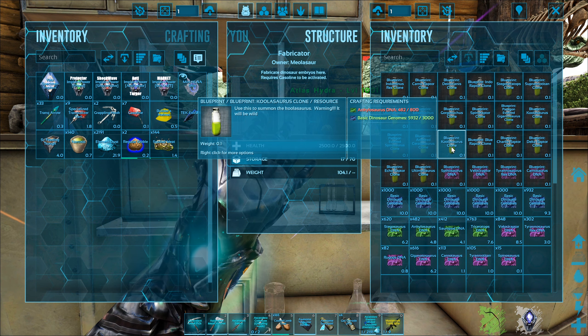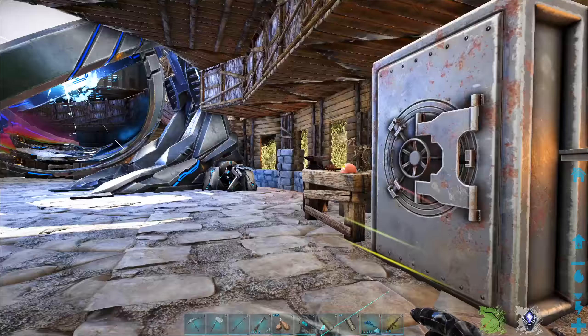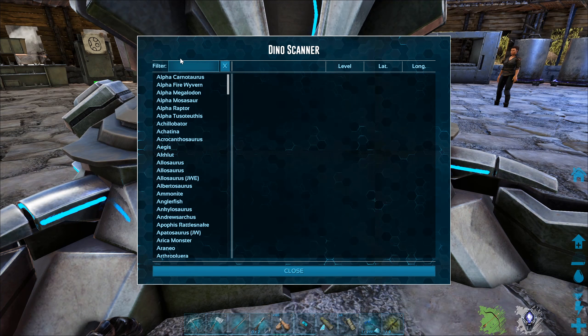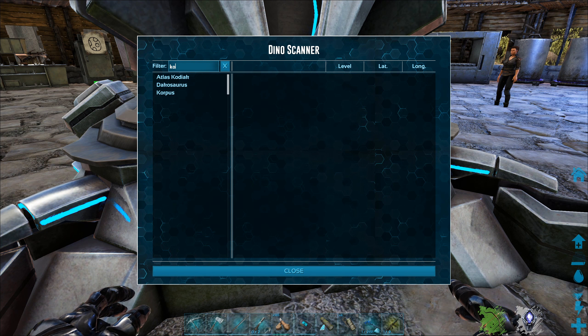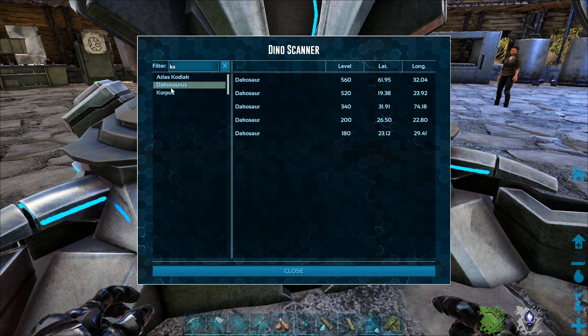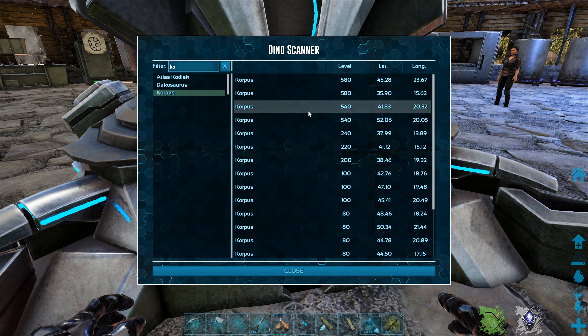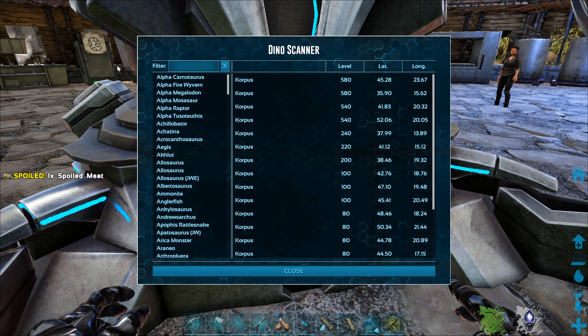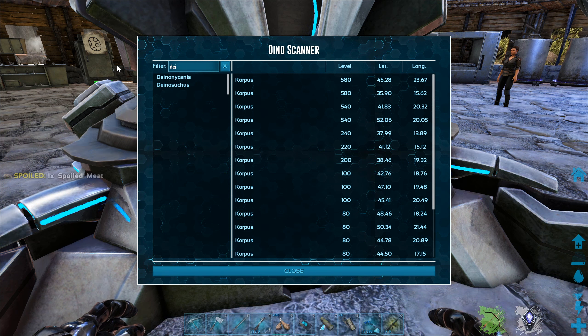Then you've got the Coolosaurus. I actually have no idea what the Coolosaurus is. There are two different recipes for it — one involves T-Rex DNA and the other involves Ankylo DNA. I think I want to go and try this one out. The Coolosaurus sounds pretty darn cool, if you ask me, and I'm pretty sure I've never seen it in here.